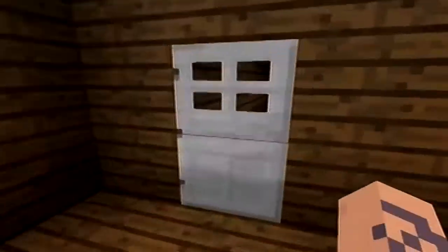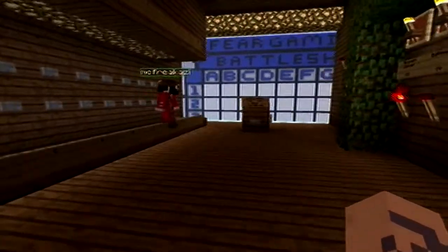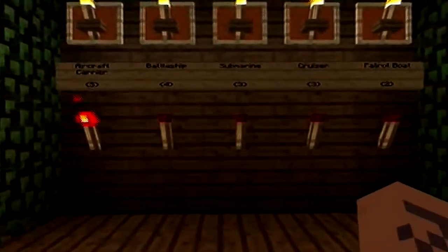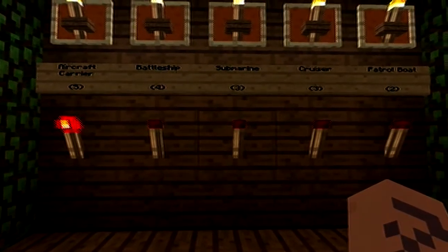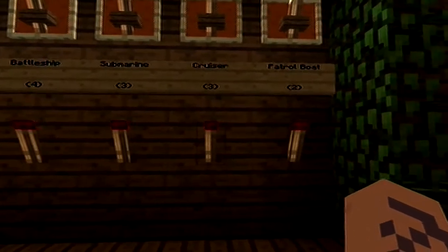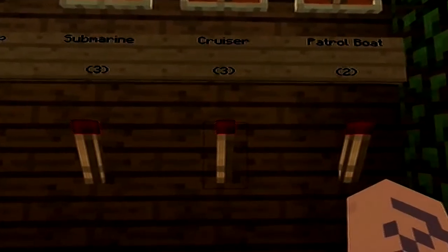You're going to start off at a spawn point. That's going to take you on a rail to here. You're going to enter in — this is our boat selection room. McFreak, go ahead over to your side into the boat selection room. This will show you all the different pieces that we actually have to put down. You have five pieces just like the traditional board game: your aircraft carrier, battleship, submarine, cruiser, and patrol boat.